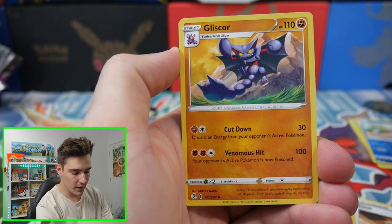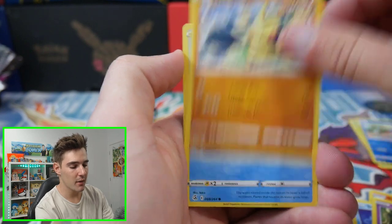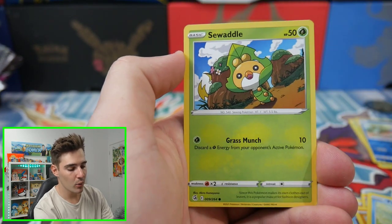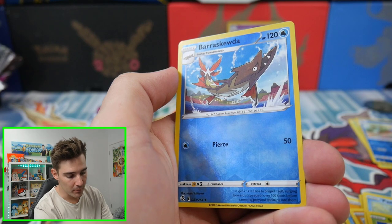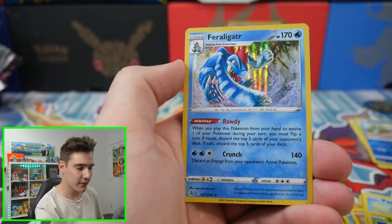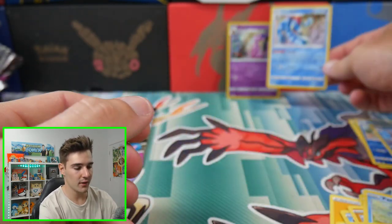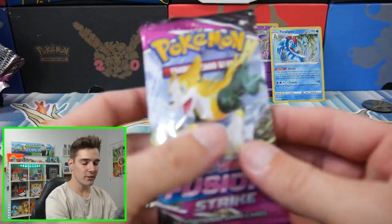We have a Cufant, a Galiscor, a Genesect, a Staryu, a Mawile, a Makuhita, a Panpour, a Sewaddle, a Barraskewda. And a Feraligatr Holo Foil — very, very nice right there, very nice. Feraligatr Holo Foil. And let's go on to the last pack.